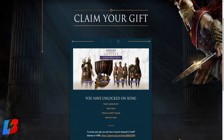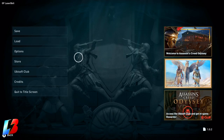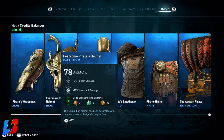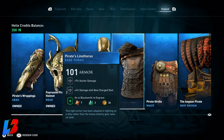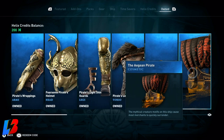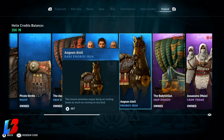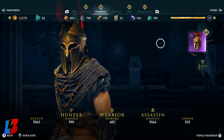Now launch Assassin's Creed on your Xbox, PC, or whatever console you're using. You may notice the items don't automatically appear in your inventory — here's the trick. Go to the main menu, click 'Store,' then click the last tab which says 'Owned.' All the items you obtained via Twitch Prime will be there. Go ahead and pick up each one: the skin, chest piece, helmet, gauntlets, lower torso, ship, and all the skins. Then go to your character and equip the gear.